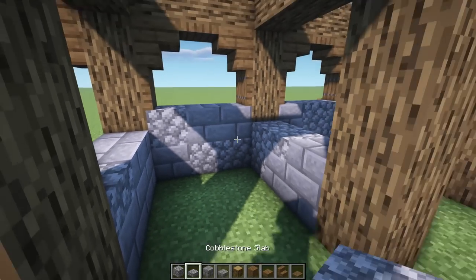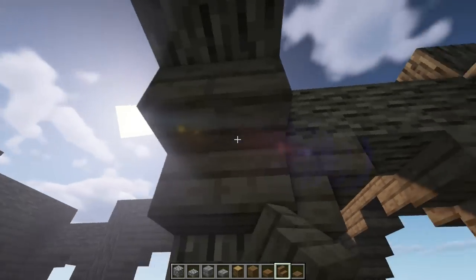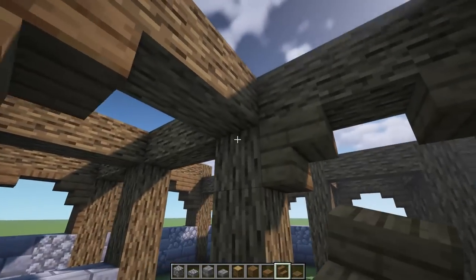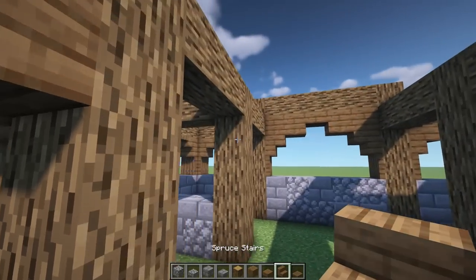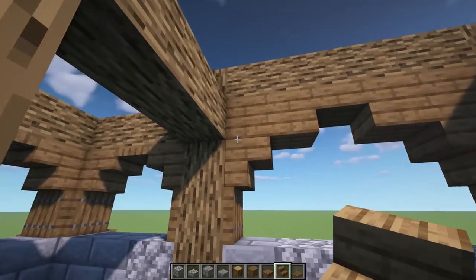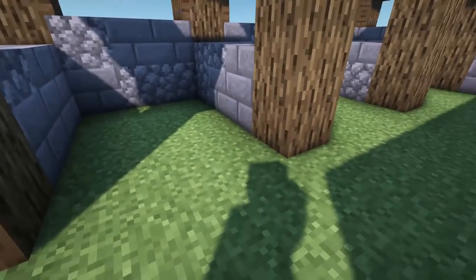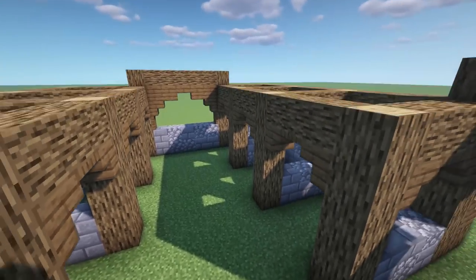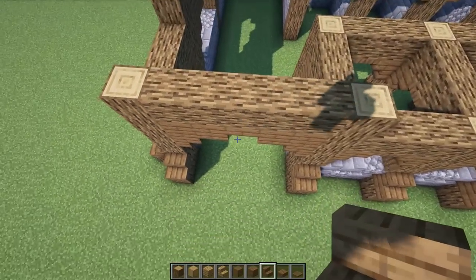Next we're going to give it the same treatment - upside down stairs going all the way around, then trap doors in between. We're going to repeat this all the way around the whole section. We could just put some fence gates there, but we'll leave that for last. Let's jump back out to this side and work on the main structure.